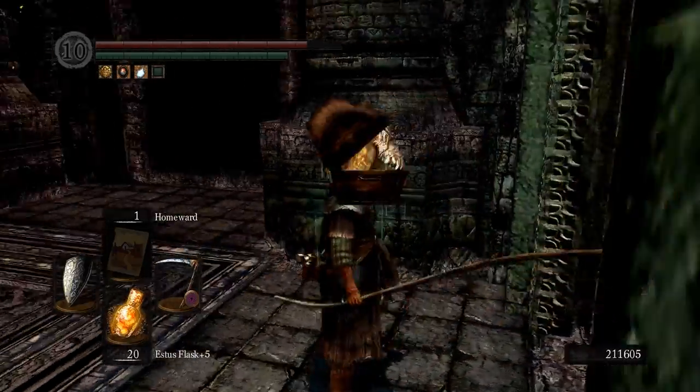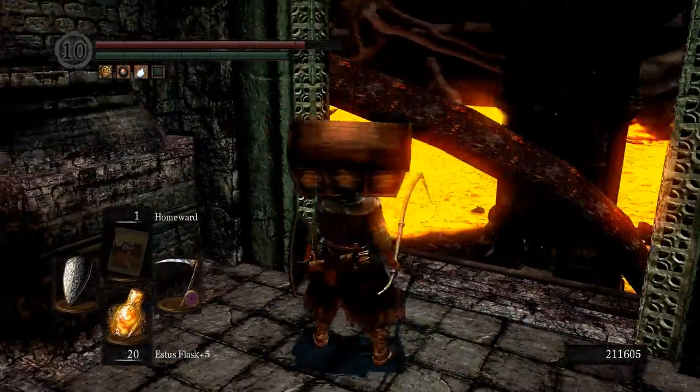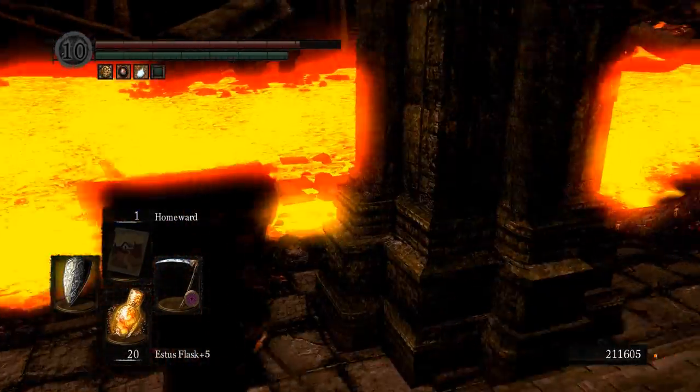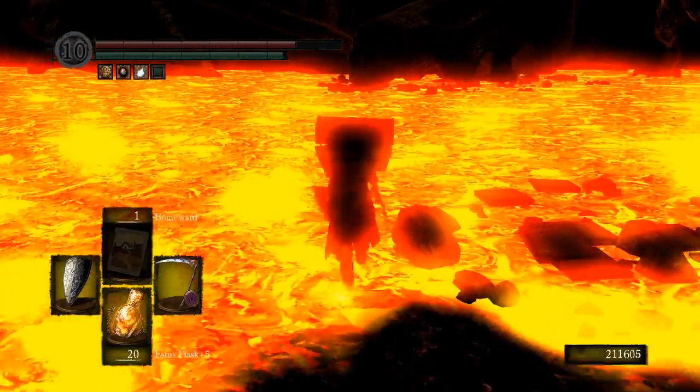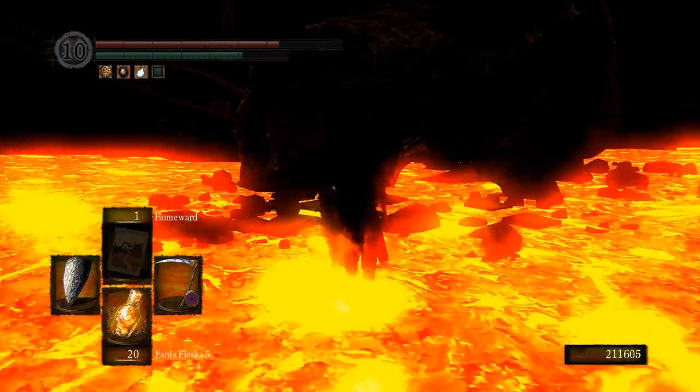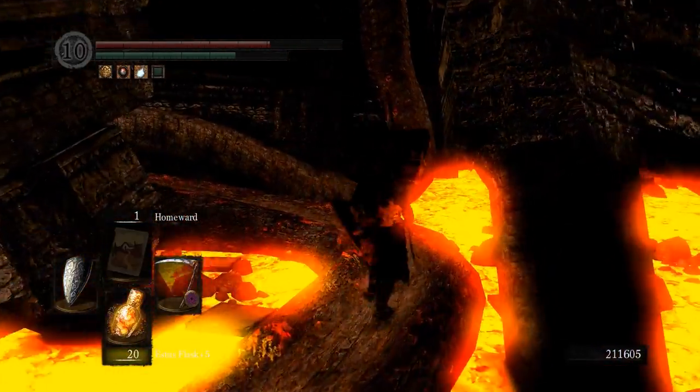With my slightly different look, I will run over the lava. There's normally an illusory wall in this second building in the lava area. With the orange charred ring, I can run over this lava and head to the ruins in Lost Izalith.